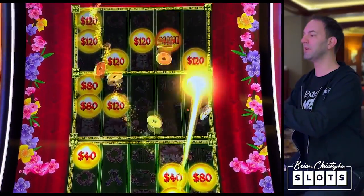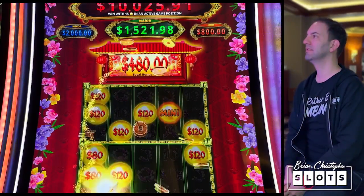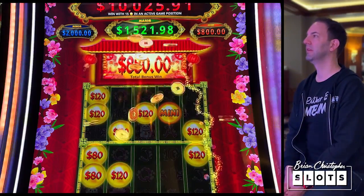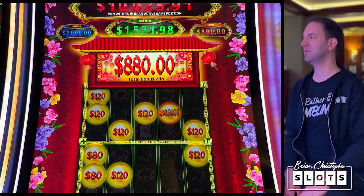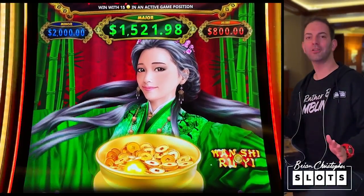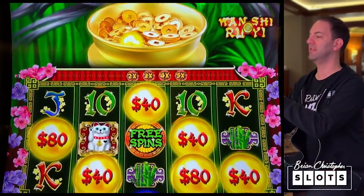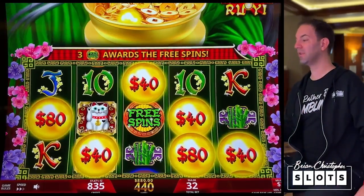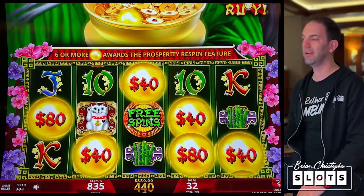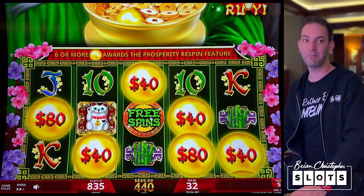That might be our worst bonus so far. Biggest bet, worst bonus? Not the worst — $880. $64 bet, $880 win — not the best. A 10X win would have been $640, so it's about 14X or something. We're back at $1,670. Add our jackpot to that and we're up a couple hundred bucks right now.